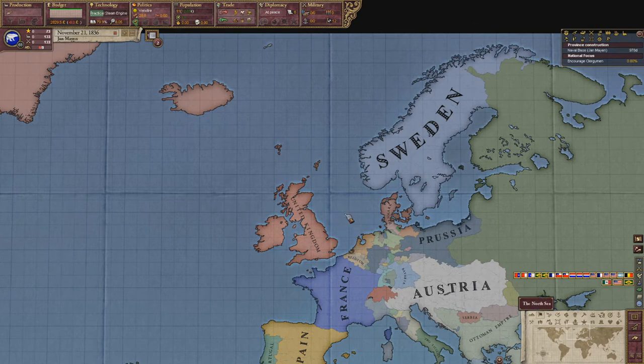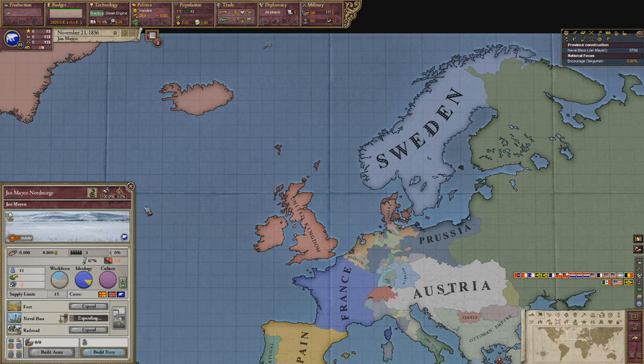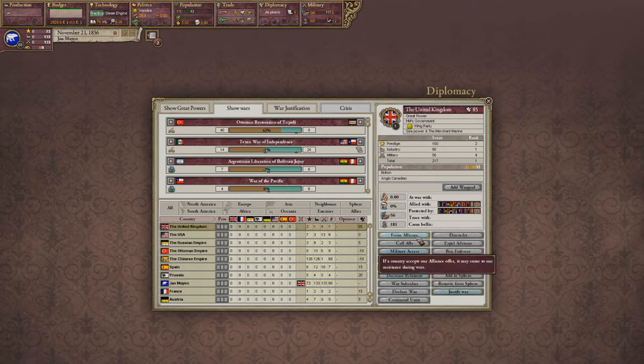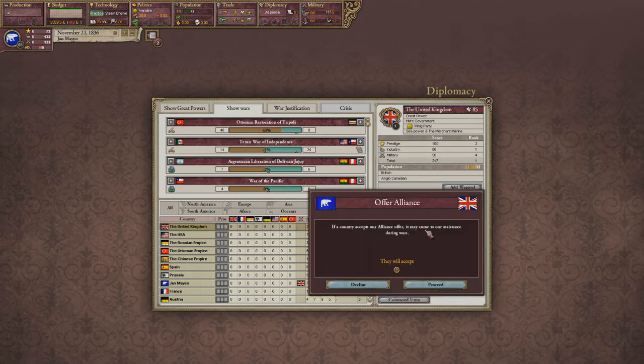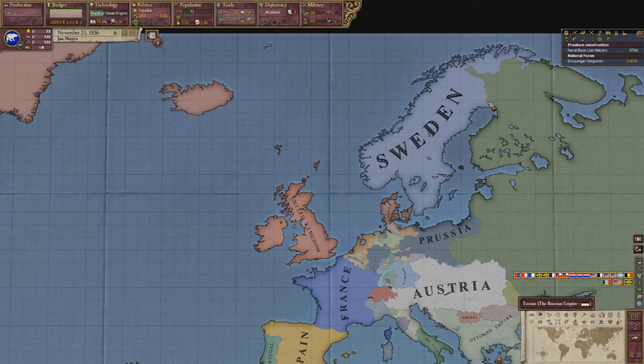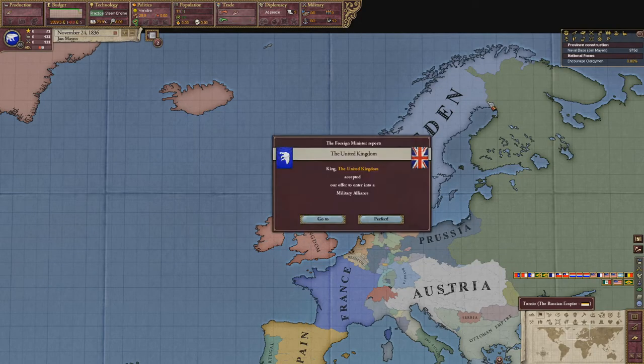Okay, I'm finally back. I just sat around playing as the UK until they sphered Jan Mayen, which I just managed to do. I'm now sphered by them. When a country spheres you, it has a modifier that makes them more likely to ally you, and likewise if you're sphered by a country they're more likely to ally you. This makes it pretty much a guarantee that you can get an ally in most circumstances. Got my alliance now — the UK has allied me.